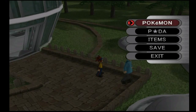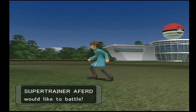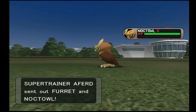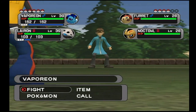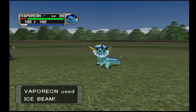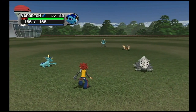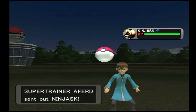Before we head out to Realgam Tower to do the battle challenges, let's battle this guy for some free money and experience. He has Furret, Noctowl, and I think Ninjask and Shedinja this time around. He'll start with Furret and Noctowl — he had Sentret and Hoothoot at the beginning of the game when we first fought him. We'll use Ice Beam on Noctowl and Iron Tail on Furret. His Pokemon are around level 28, and we're a full 10-plus levels higher, so this battle will be a breeze — easy win, easy experience, easy money.